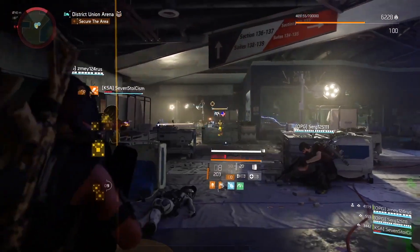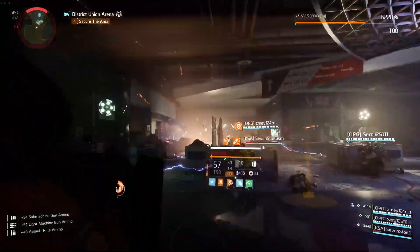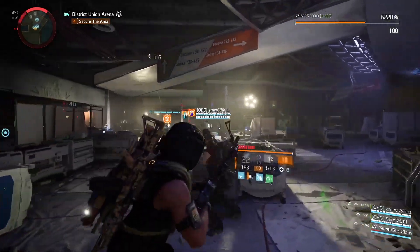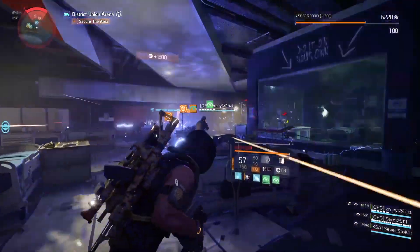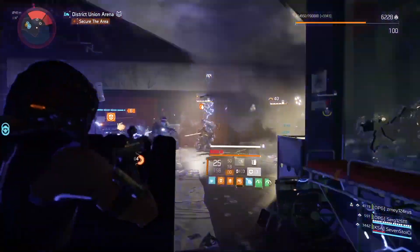Now we don't have to deal with that. We can easily stack our Backfire exotic SMG to gain 200% crit damage, throw in the mix the DZ-exclusive Orbit pistol with the Perfect Finisher talent, and now we are reaching almost 350% crit damage.